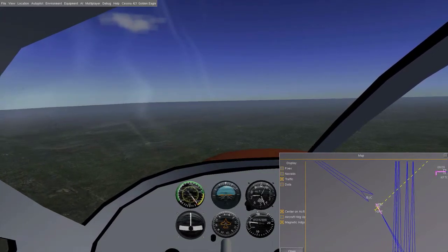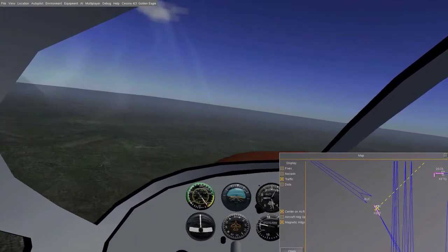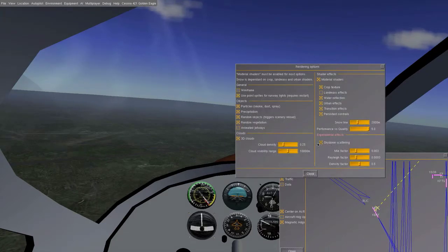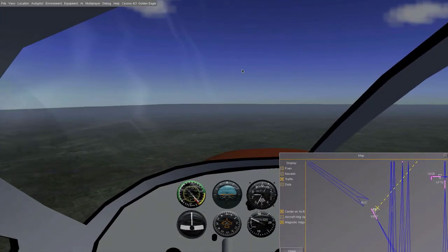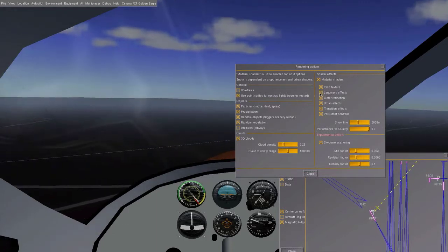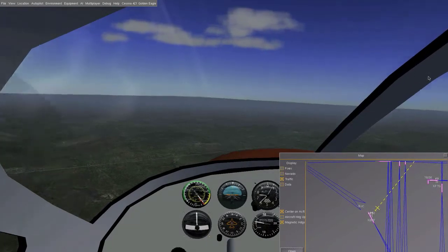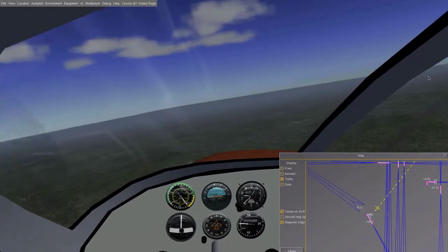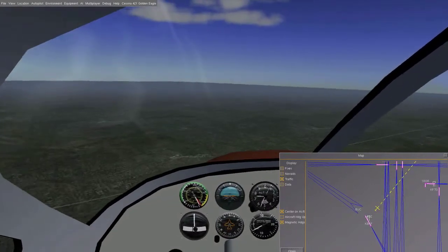We're going to be landing on the shortest of the runways, which is the farthest down this way. The clouds look nice. With this sky look, you just have to go to View, Rendering Options, and turn on skydome scattering — it makes the game look so much better. One rendering option I recommend leaving off is the landmass effects; it makes it look really stupid, like it's glitched out. Just leave that one off. Everything else can stay on. You can see the runways now in sight on the map. I'll bring the engine power back more. These small planes — it's like they will fall out of the sky if you're not careful.